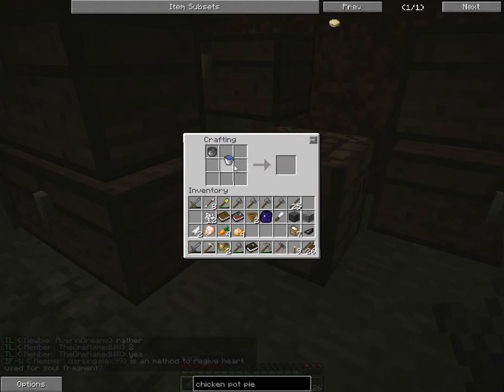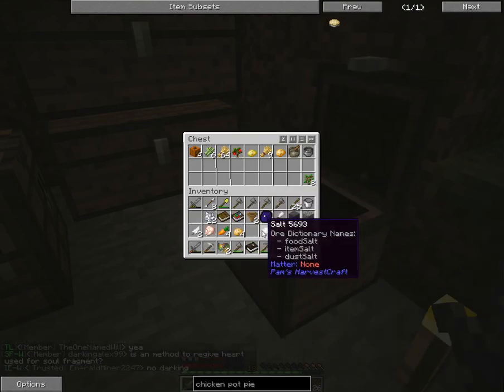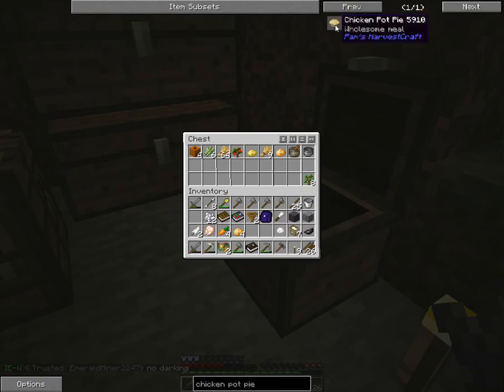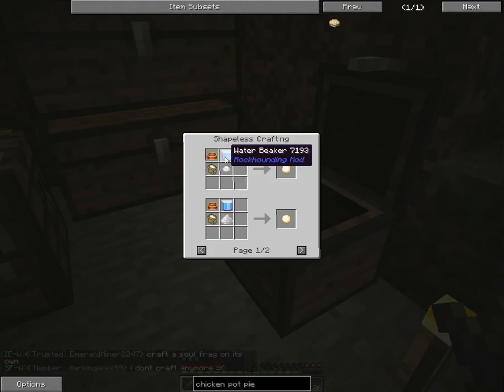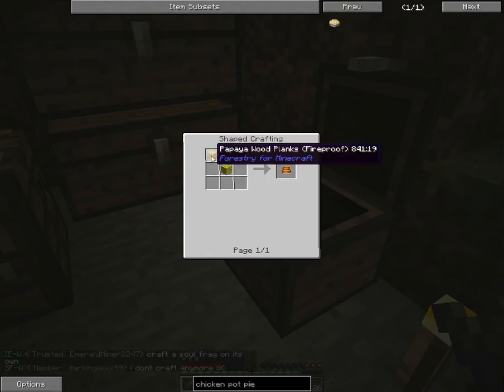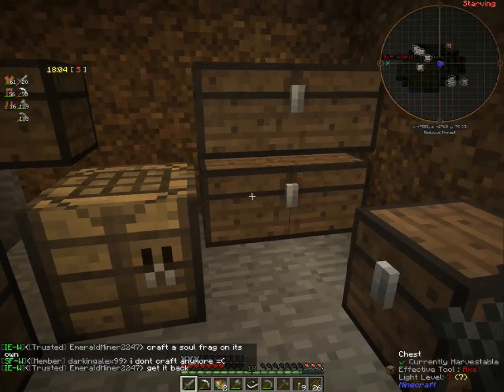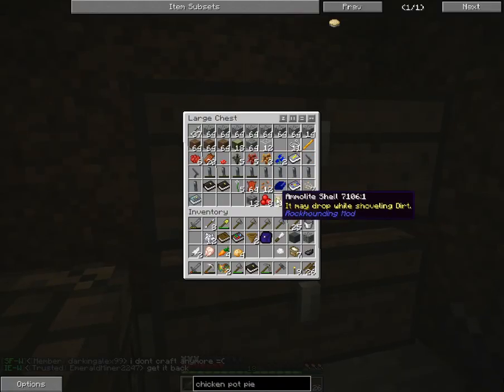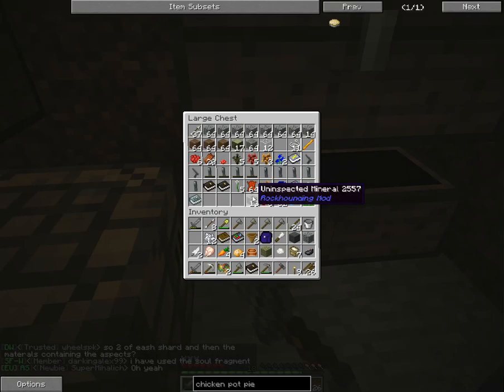We're going to need more water and a mixing bowl, which is three planks of wood. We'll just grab willow wood. Now we've got our mixing bowl. Let me run back to the river real quick and grab water. We've got berries coming in — I'd say we're starting to get pretty decent with food, especially once we get these chicken pot pies going.